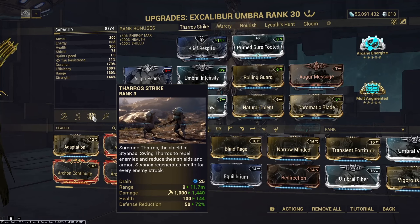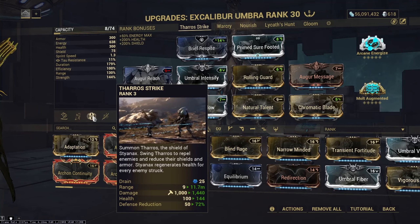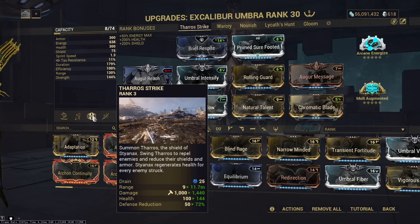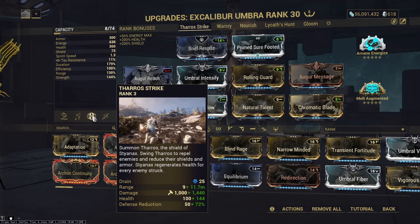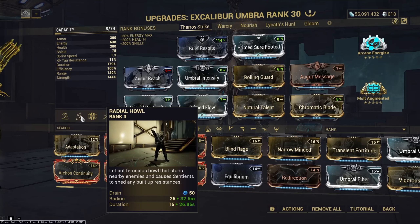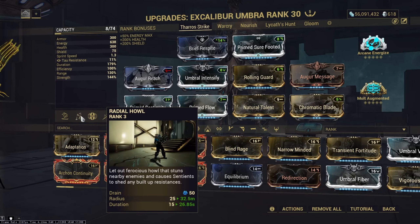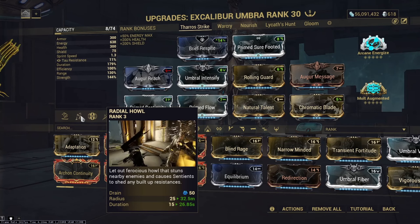It armor stripping enemies greatly helps, as Excalibur's DPS versus heavily armored enemies such as Eximus, Bombards, or Heavy Gunners is actually very poor. Its fast cast speed greatly helps for a shield gate build, as Excalibur doesn't really have a great form of CC. His best CC tool is Radial Howl, which is not only a 50 cost ability, but is also very, very bad — this is one of the worst CC tools in the entire game, and you really shouldn't be using this ability unless you have to.